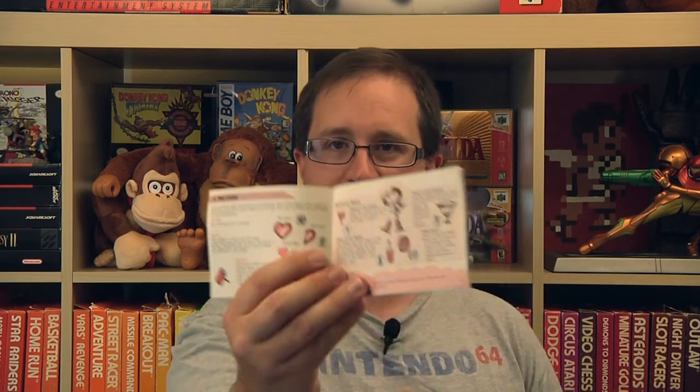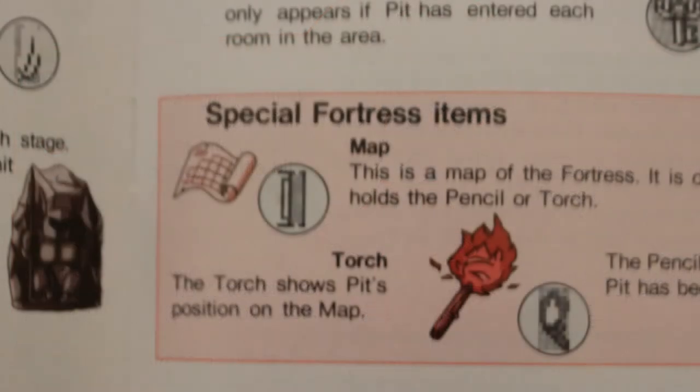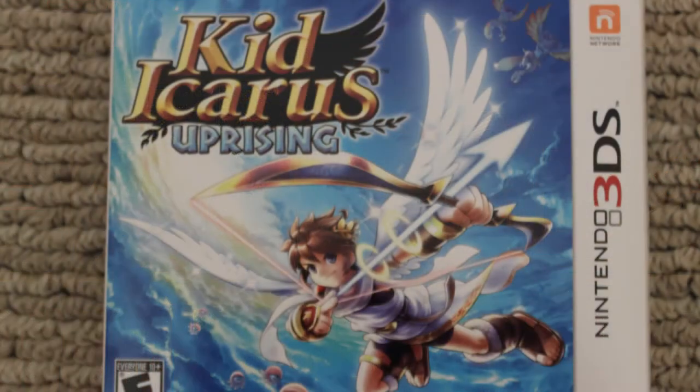It's the same evolution that Metroid went through — a very similar evolution. Metroid was originally on NES, they made a sequel for Game Boy which was great, and they evolved the art style. The same thing happened with Pit, except once they got to the Super Nintendo generation, Kid Icarus just kind of disappeared. So it was 20-some odd years before we got this treasure right here.